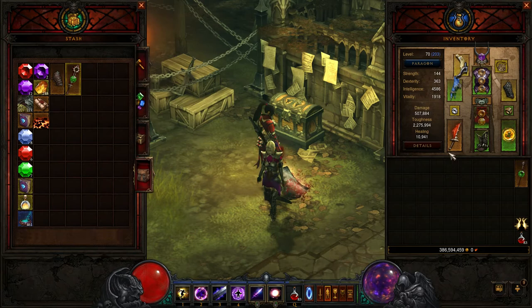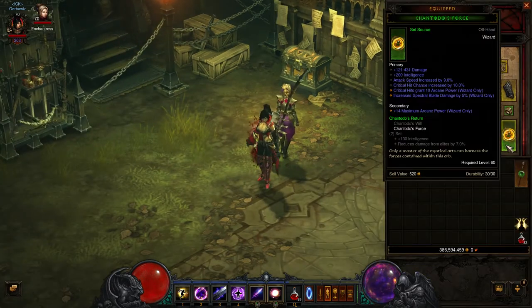With the Barber, we have offhand as Chantodo's Force — an old item, previously available before the expansion. I really like this item. It was really good when Critical Mass Wizards were big, because it has that Spectral Blade damage boost. I just sat there and tanked as a CM Wiz. As most of you know, before they took away Critical Mass, those CM Wizards just stood there and tanked everything — that was fun. I still kept it because it's still really good with all these stats, bonuses, and everything it gives. Especially the Critical Hit grants 10 Arcane Power — that APOC is buff.